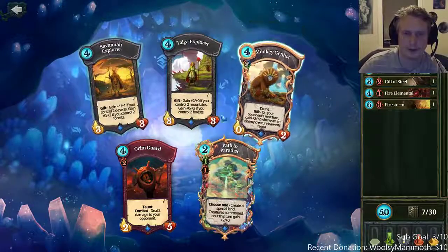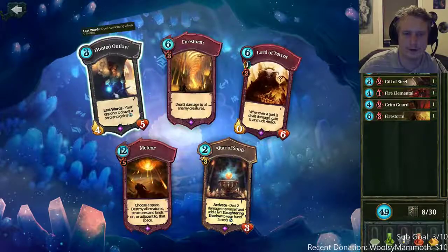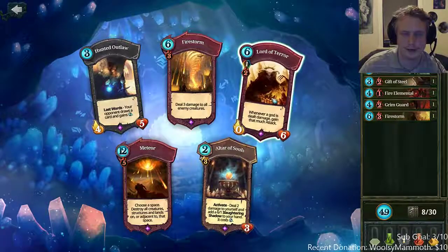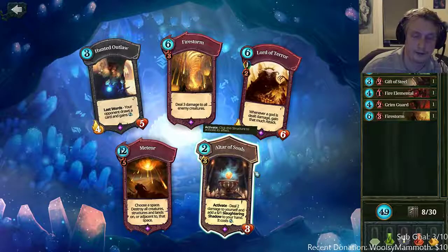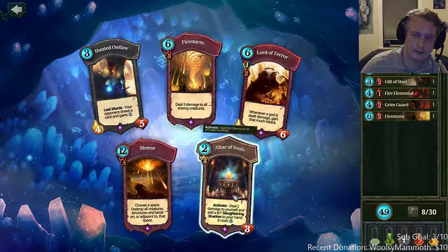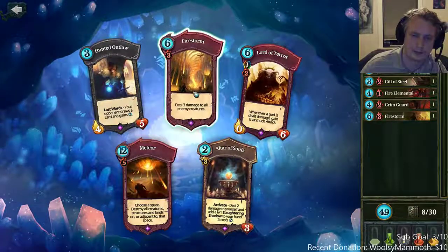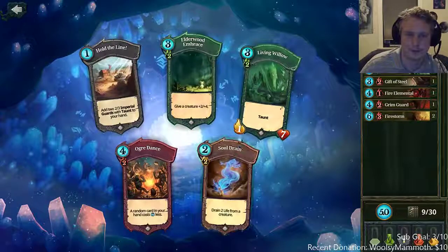Grim guard — there's a combat creature. The rest of these are all kind of garbage. Another firestorm would be really nice. Lord of terror isn't really a good card even though they buffed it — it still sucks. Unless you're rushing, which we're not going to do with this deck. So second firestorm.